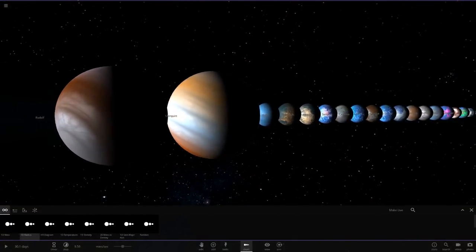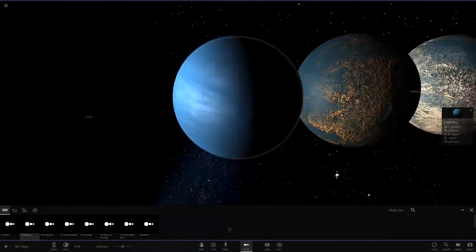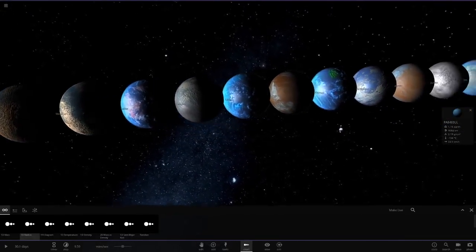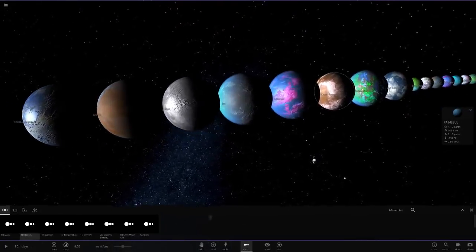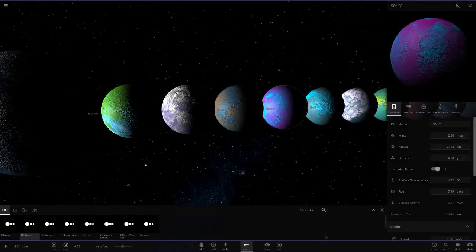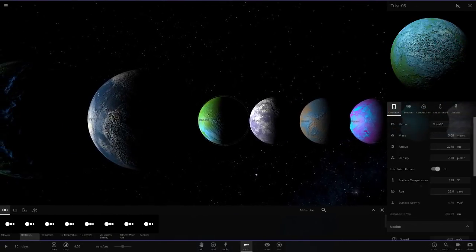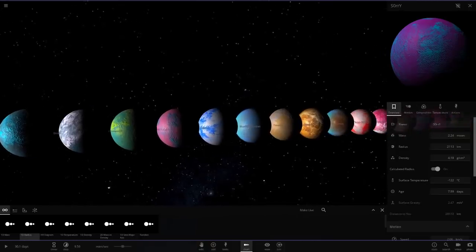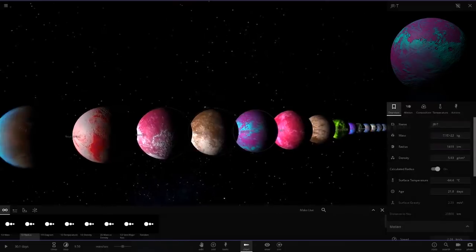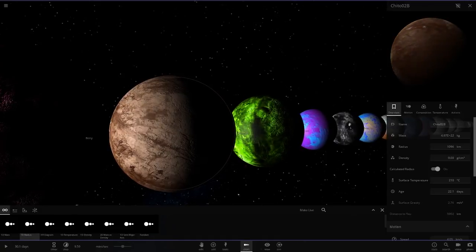We've got the large rocky planet, a bunch of gas giants, and then what I'm pretty sure was based off my Planet Nine. My favorites have to be the cyan and magenta planet, the Arc planet, and the Pluto lookalike. Those are my top picks from this system.